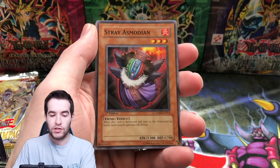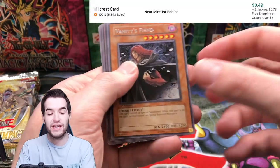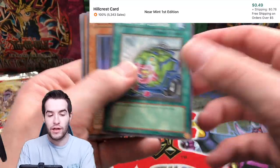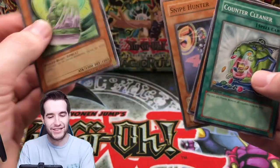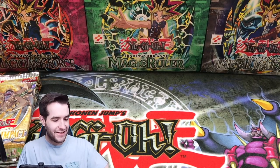Here we go — Straight Flush, Straight's Modian, Instant Fusion. Man Beast of Aries, Vanity's Fiend — first time we've seen that, it's a good one. Counter Cleaner again, Barrier Statue of the Stormwinds — we will take that all day. We are taking those.